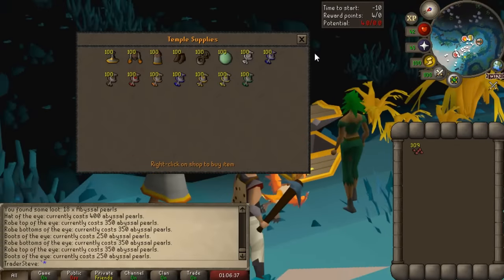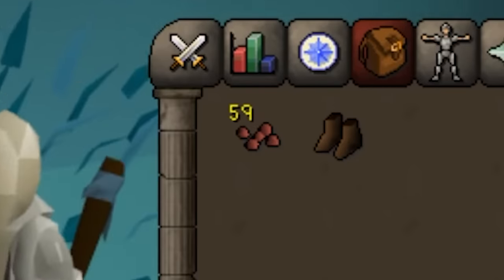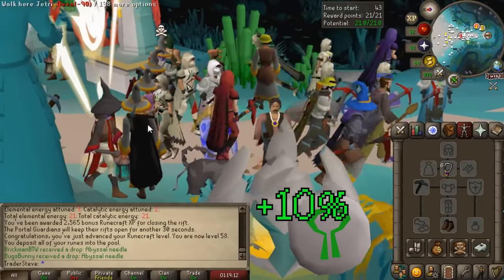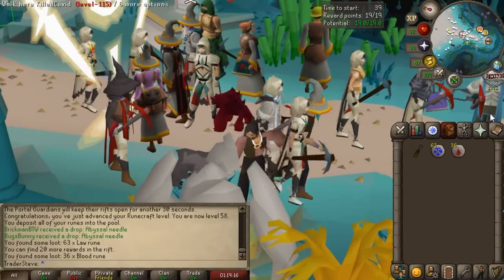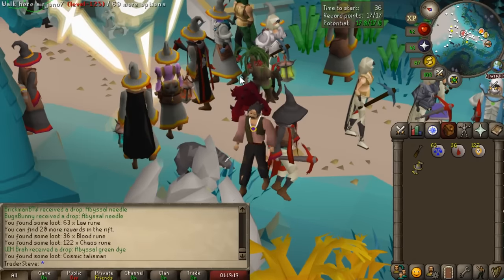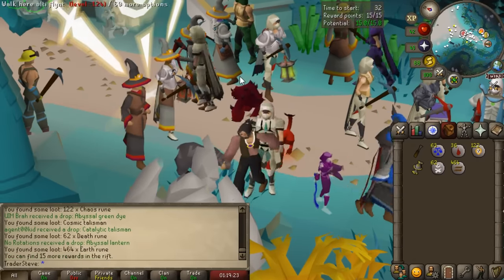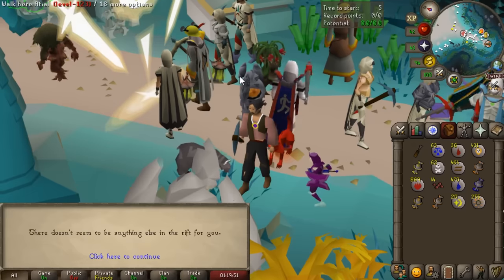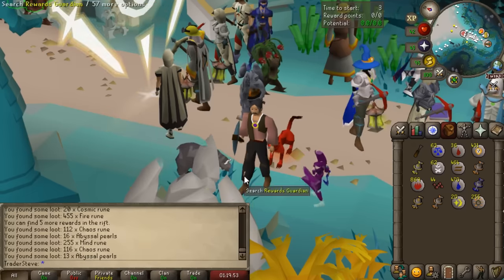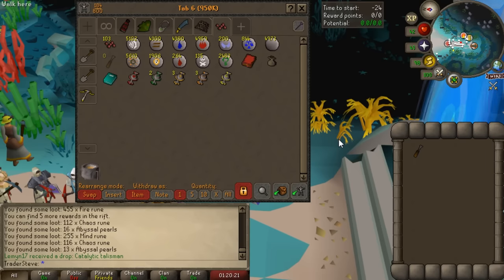We've managed to obtain one piece of the outfit so far - the boots, which are the least noticeable from a fashion perspective. We've been grinding out quite a few games and managed to save up another 21 rolls at the reward guardian. We have no abyssal pearls left so we're starting from scratch again. Not quite as good as last time, but 44 pearls is a start plus another 80k in loot. That's all adding up and so far we're at nearly a mil just in runes, so not a bad start.